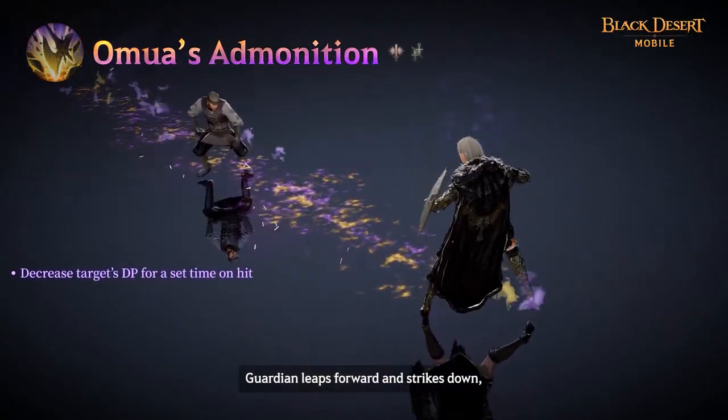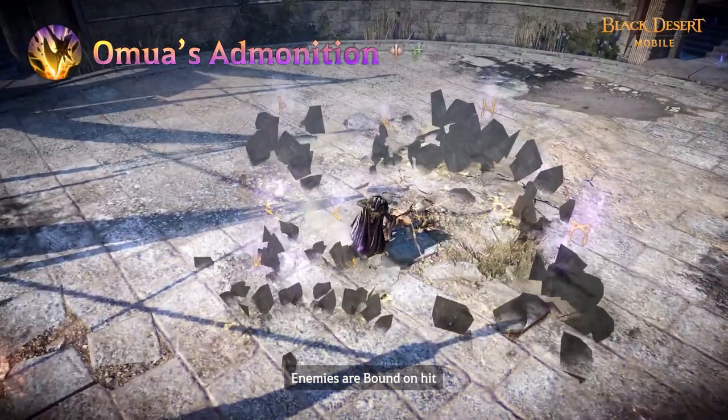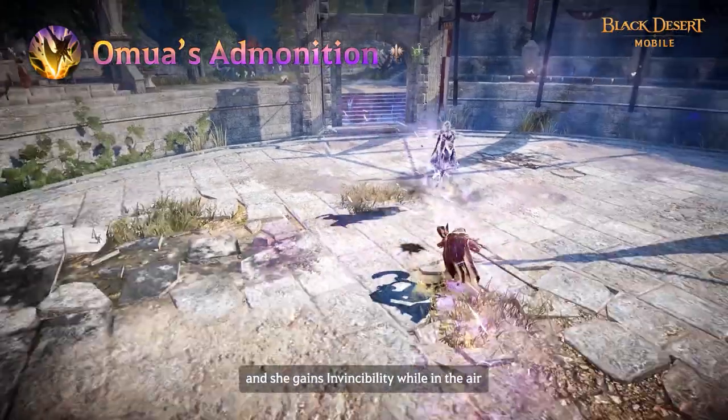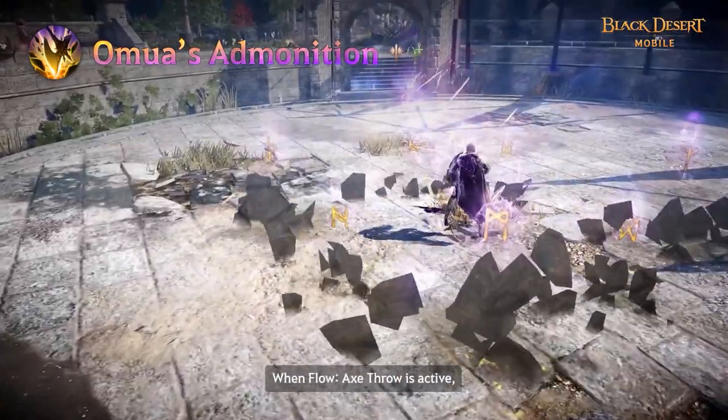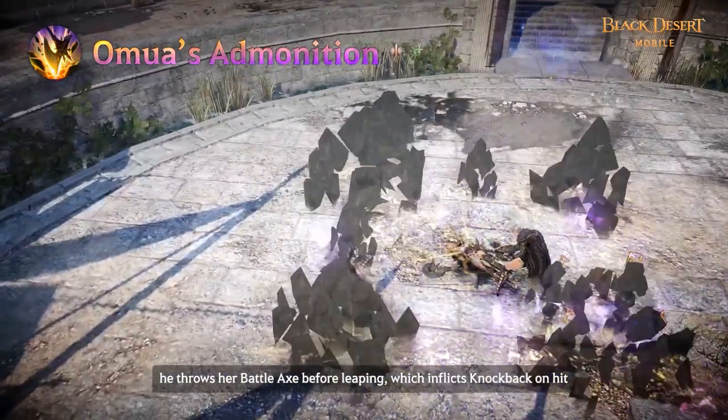Guardian leaps forward and strikes down, causing the earth to tremble. Enemies are bound on hit. Superarmor is applied during this skill and she gains invincibility while in the air. When Flow X Throw is active, she throws her battleaxe before leaping, which inflicts knockback on hit.